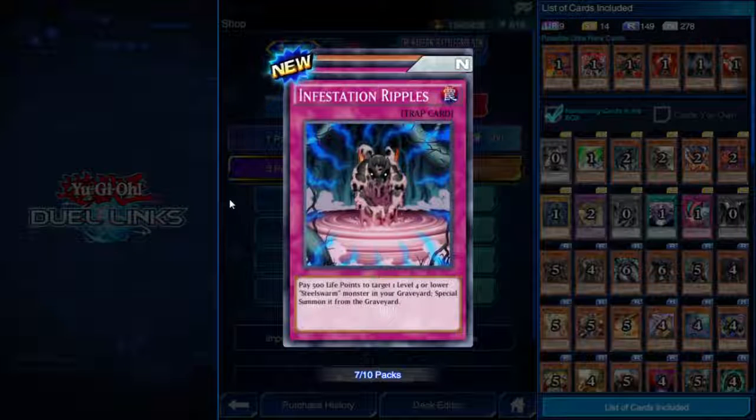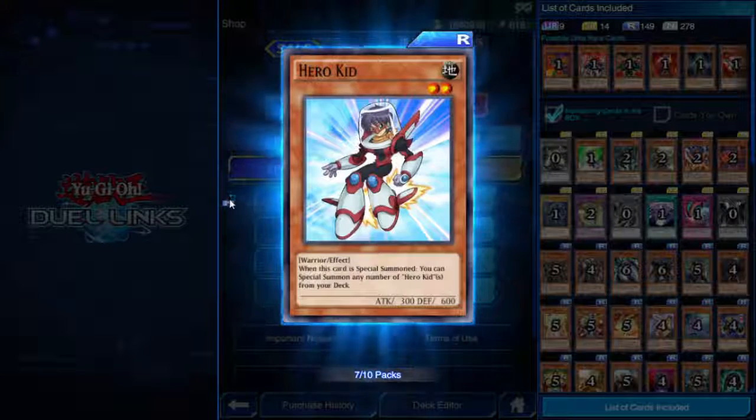Infestation Ripples — trap card. Pay 500 life points to target one level 4 or lower Steel Swarm monster in your graveyard and special summon it. Nice and straightforward.